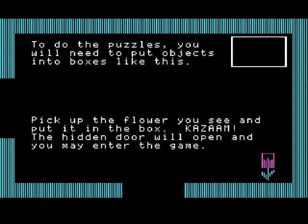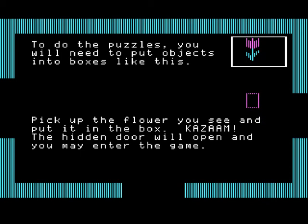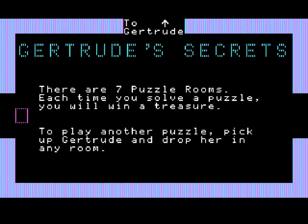To do the puzzles, you will need to put objects into boxes, like this. Pick up the flower, put it in the box, and boom, a hidden door will open and you may enter the game. Here is Gertrude's Secrets - there are seven puzzle rooms. Each time you solve a puzzle, you'll get a treasure. To play another puzzle, pick up Gertrude and drop her in any room.